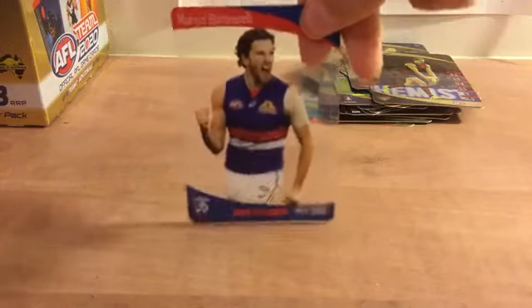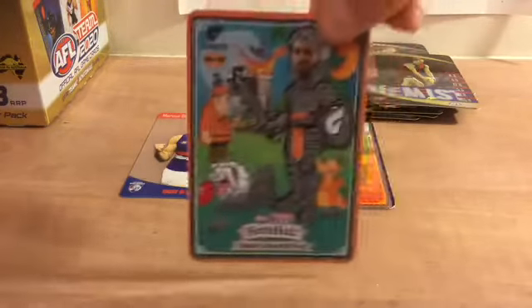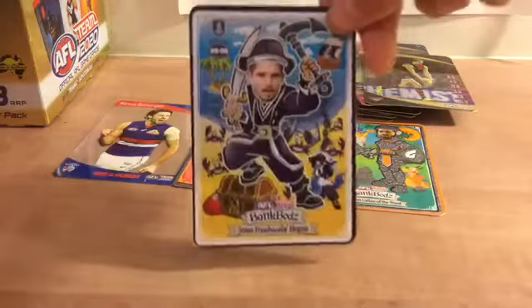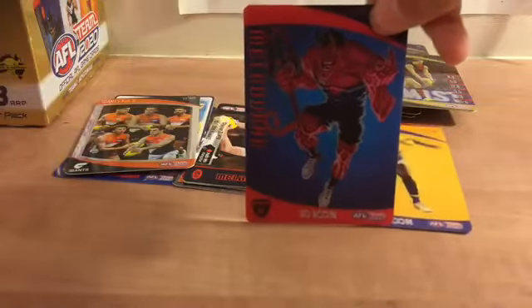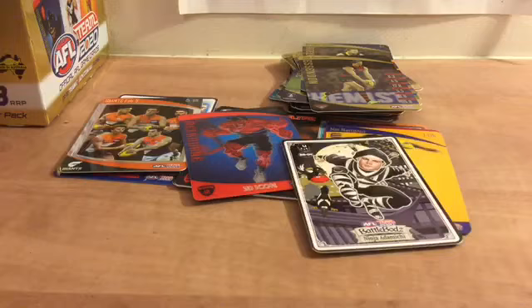Didn't do very well overall. Let's go over the special cards. So we've got Marcus Bontempelli, Mr. Frees, Adelaide glitter, Giants glitter, Jessie Harry gun glow, Demons mascot, Brisbane Lions 30 icon, Giants Fab 5, Naitanui 30 icon, Melbourne mascot, Collingwood glow, and all the golds in the back. I think we got maybe two or three new ones — not very good packs at all.